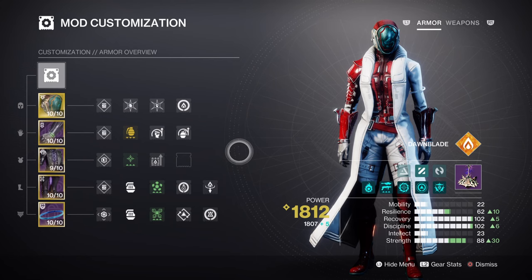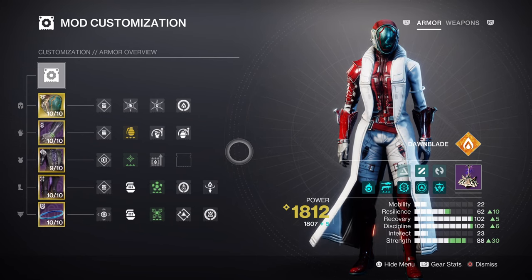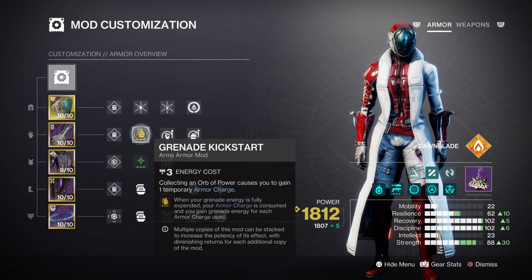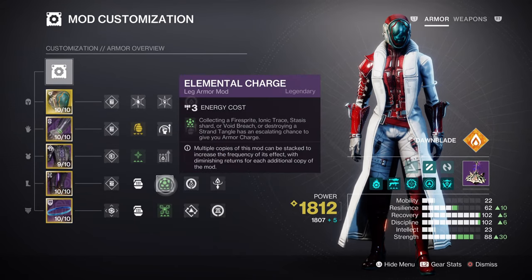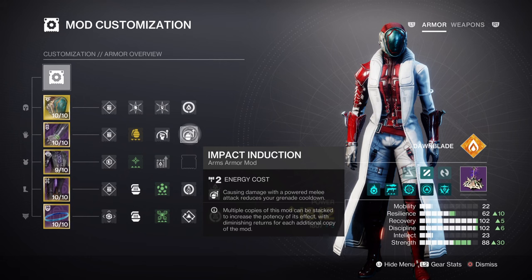Discipline we have at tier 10 with a 38-second grenade cooldown when using Fusion Grenades. At this base level, we will be supporting the build further with Fire Sprite, Grenade Kickstart, Absolution, and Distribution mods so that no matter where we are, we can always have this grenade available at a moment's notice. As Grenade Kickstart will play a massive role in how fast we can get our ability energy back, having the Elemental Charge mod will be important for getting a 31% grenade return upon activation. We also have the Impact Induction and Momentum Transfer mods, which will both be supporting our two key abilities back and forth, so you should be set with using your grenades as many times as you like.